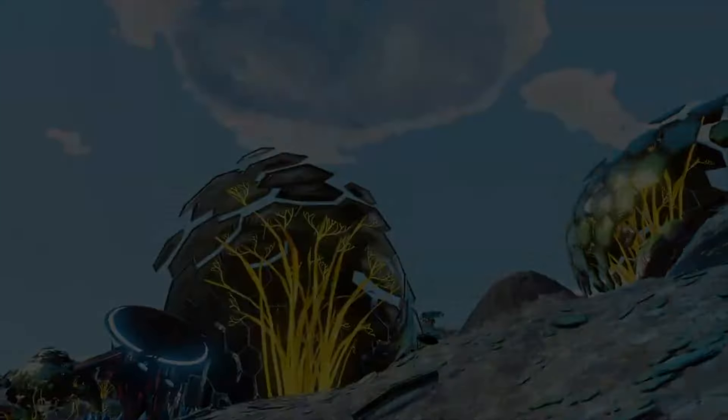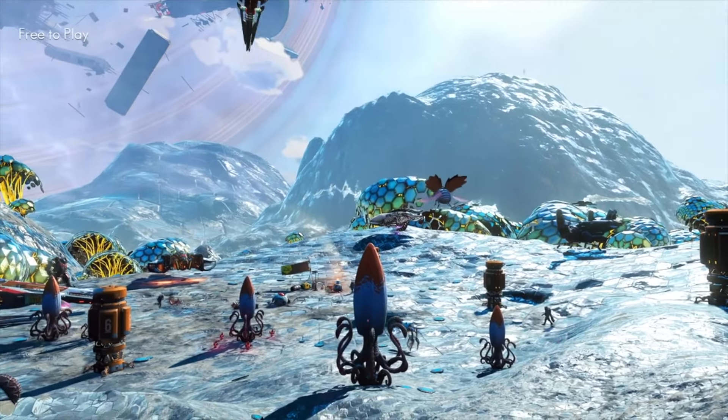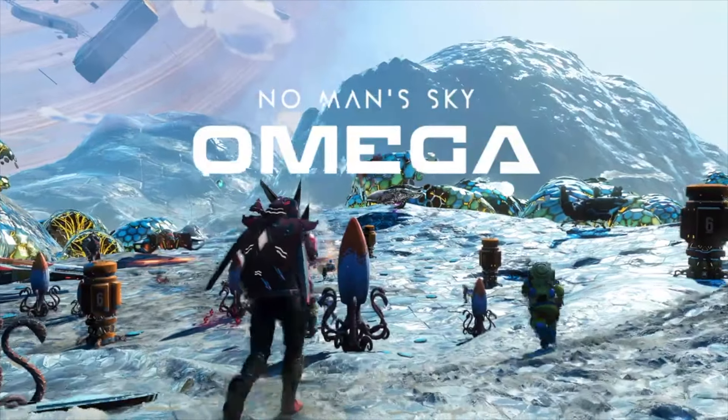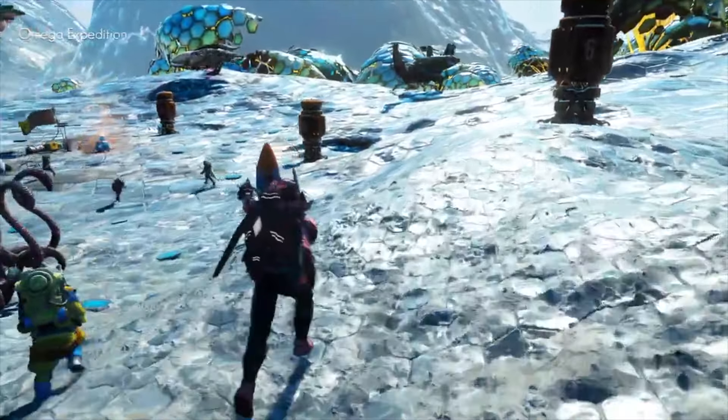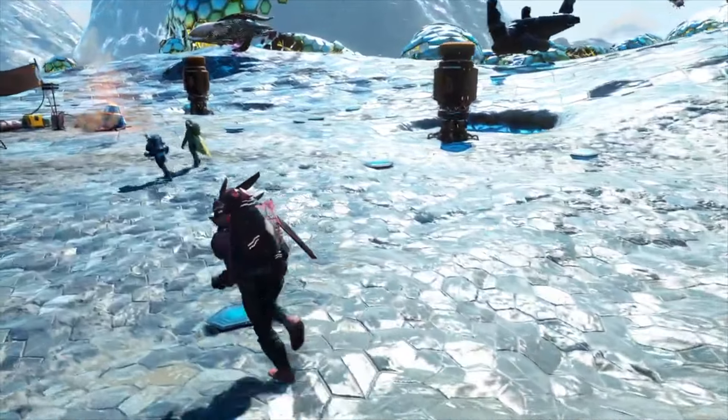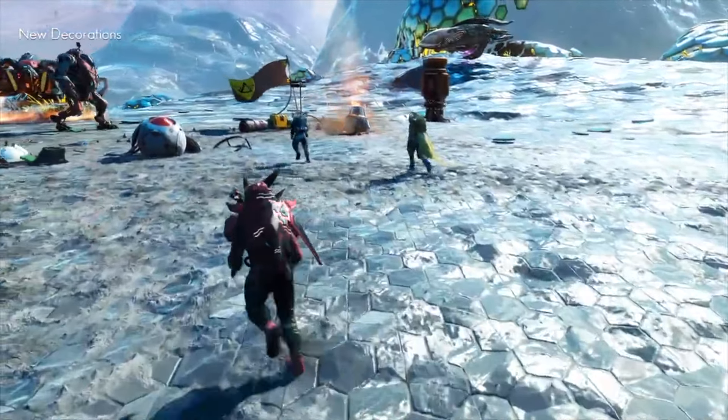No Man's Sky has just got a brand new update, the first one since Echoes, and it has been a very long time since Echoes. We've got a bunch of new stuff, including new on-planet missions that are procedurally generated where you find an alien, talk to them, and they'll give you a mission that's generated based on where you are, the climate, and the alien type that you're talking to.